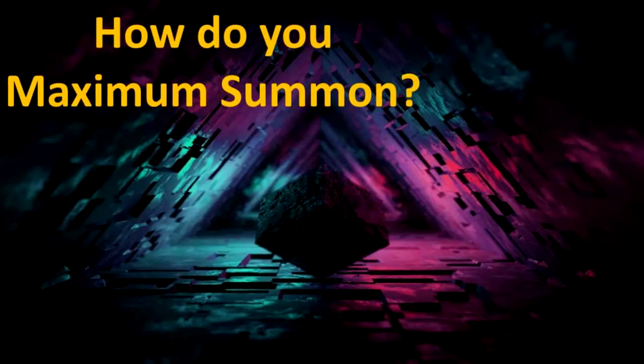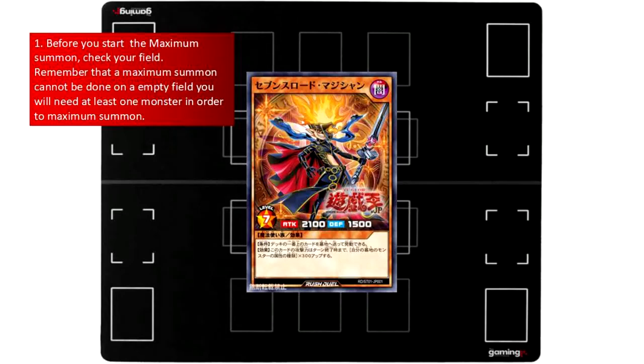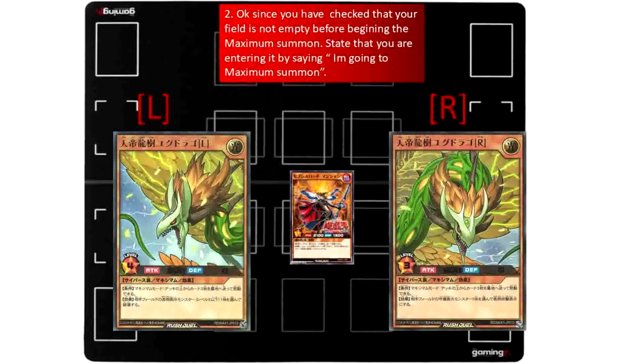How do you Maximum Summon? Step 1: Before you start the Maximum Summon, check your field. Remember that a Maximum Summon cannot be done on an empty field — you will need at least one monster in order to Maximum Summon. Step 2: Since you have confirmed your field is not empty, state that you are entering it by saying: 'I'm going to Maximum Summon.'